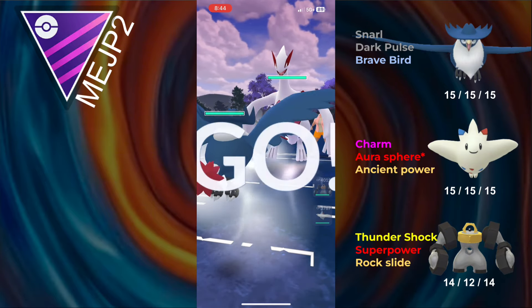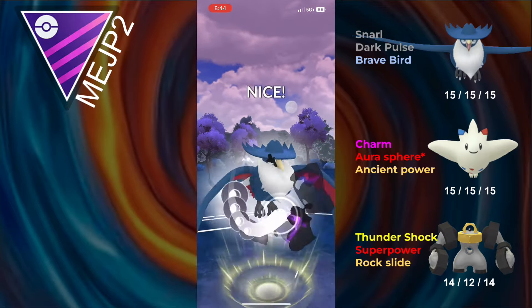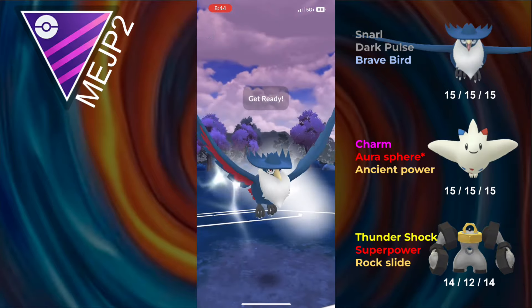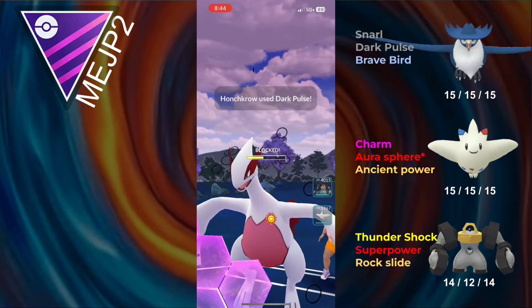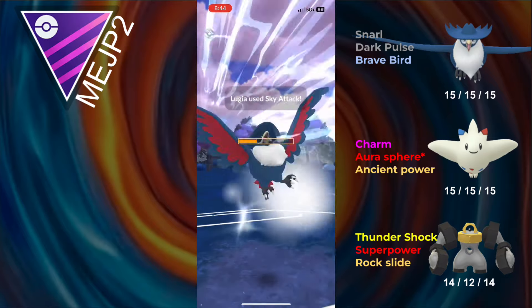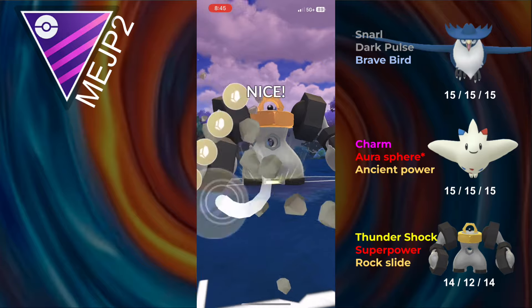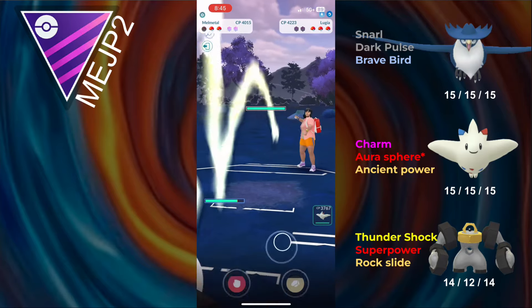We see Lugia on the lead in the next battle. This looks like a good matchup on paper, but the stat product difference is just insane and it gives Honchkrow a disadvantage — that Dark Pulse doesn't even do half. The opponent loses CMP, which I think is hilarious, and they have to commit a shield despite having a thousand combat power advantage. I'm just going to let Honchkrow go — getting a shield advantage is probably the best it can do. I throw a Rock Slide, and the opponent actually does need to shield.